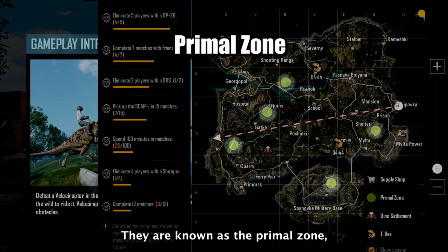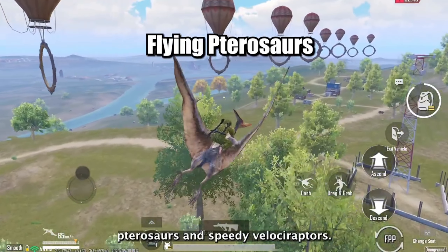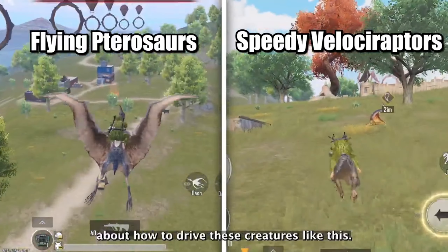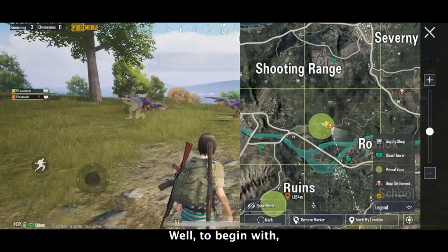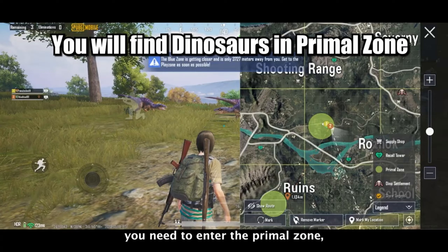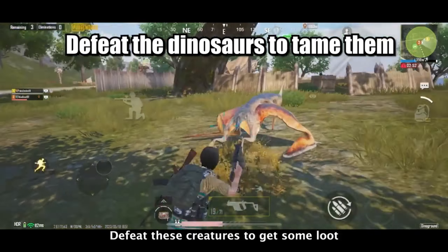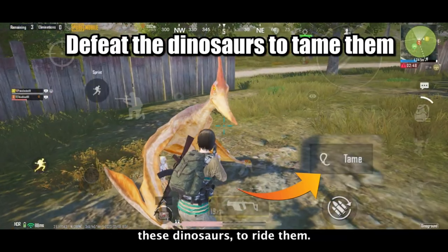Now let's talk about these green circles on the map — they are known as the primal zone, where you can find flying pterosaurs and speedy velociraptors. To ride these creatures, you need to enter the primal zone, encounter the dinosaurs, defeat them to get some loot, and then you can tame these dinosaurs to ride them.